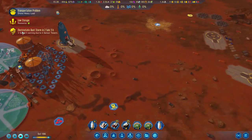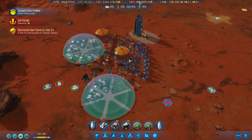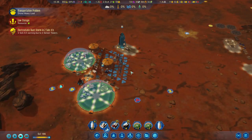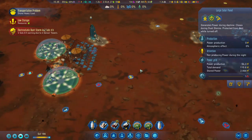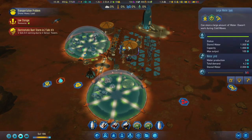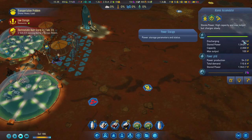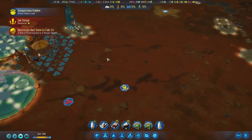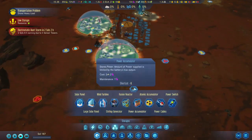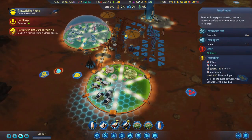Electrostatic dust storm approaching — haven't had this one in a while. We're going to get an electrostatic dust storm in two sols and five hours. Water production is fine, but energy is becoming the concern — once we start building more stuff, that's when it will be a problem.